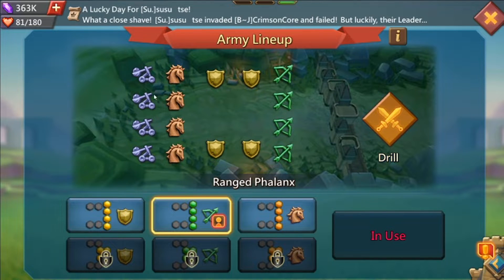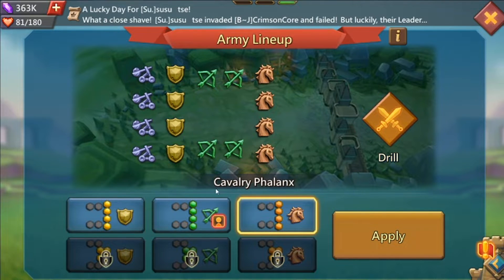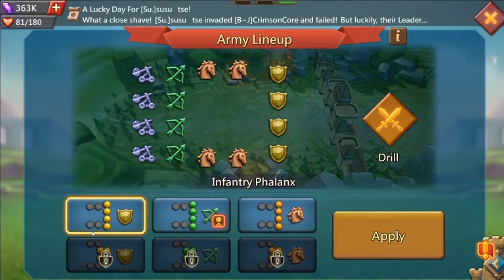If you're attacking with a full cavalry march, I went range failings because it puts cavalry all the way to the very back. This means the enemy first has to attack your range, then your infantry, then your cavalry. For a range march, you can go either infantry failings or cavalry failings, but this has a big dependency on what you're attacking. For infantry failings on a range march, the enemy first has to waste attacks on your four infantry meat shields, then has to attack the four cavalry — during that time you've already gotten two volleys of range attacks on them.